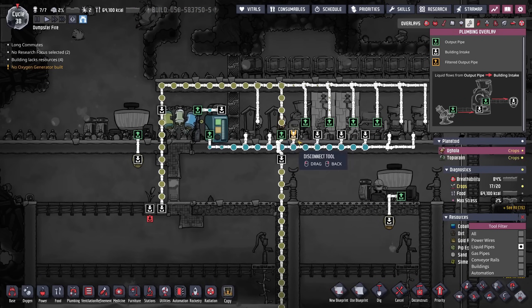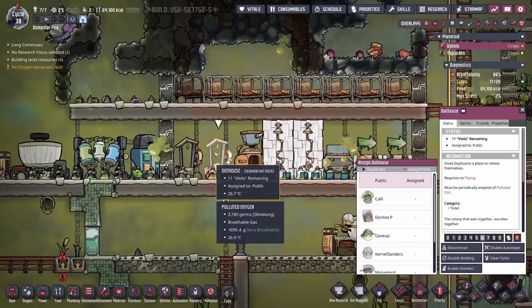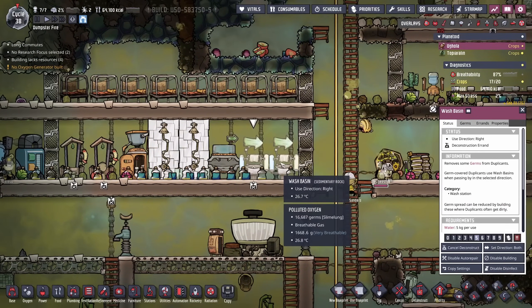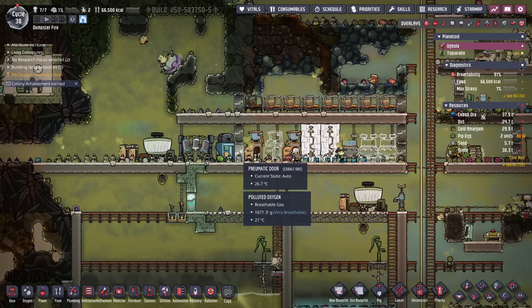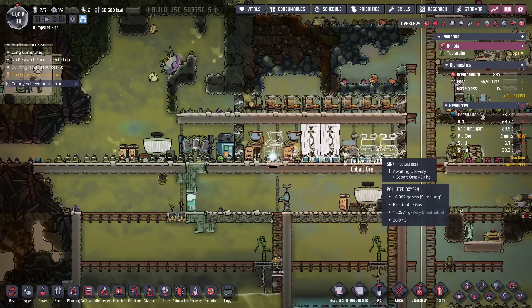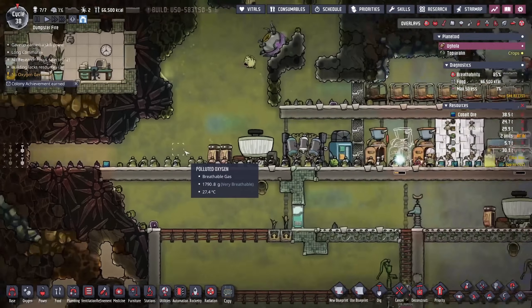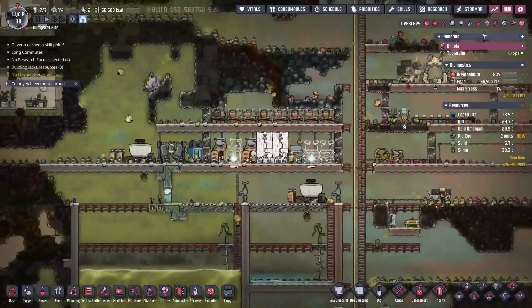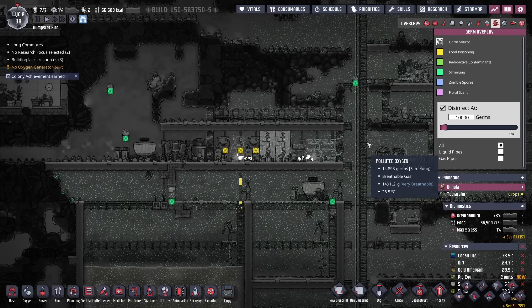This is a bit much, so we can stop the flow from here. We'll deconstruct the liquid bridge — now we're charged so we can get rid of the wonderful outhouses and wash basins. The reason I put all this setup on the level with the bathrooms is that way when they're dealing with the compost and all that polluted dirt, they only have one direction to run and it's past these sinks. Eventually we're not going to have any germs here — I know it doesn't seem like it right now, but trust me, we're going to get through it.